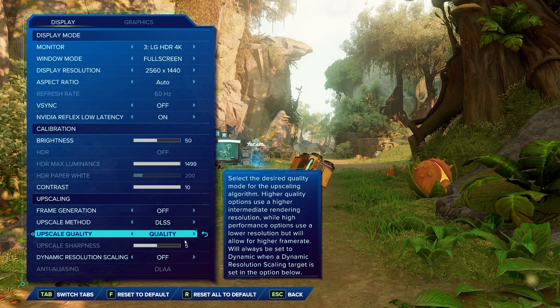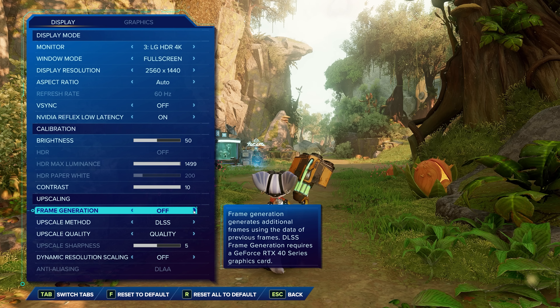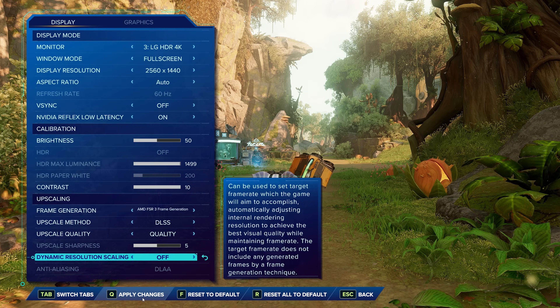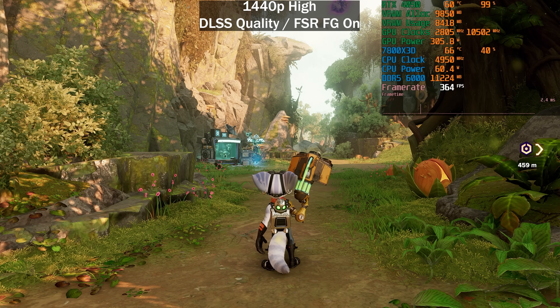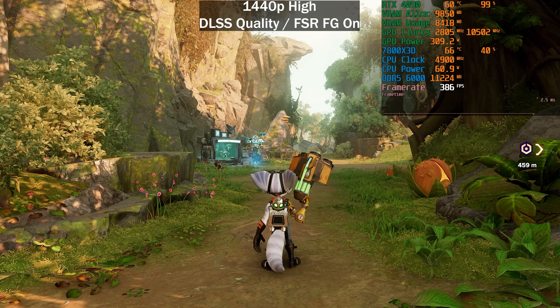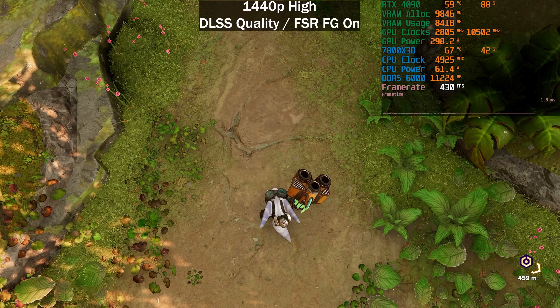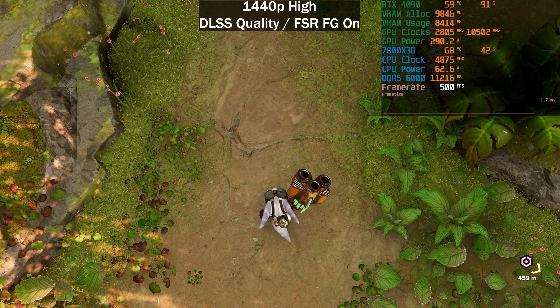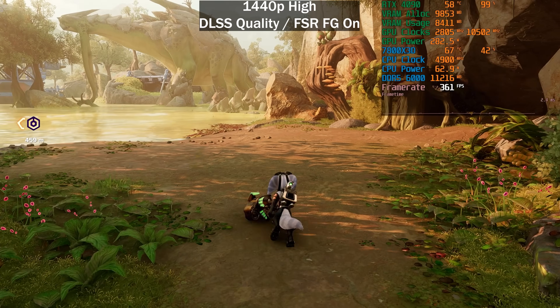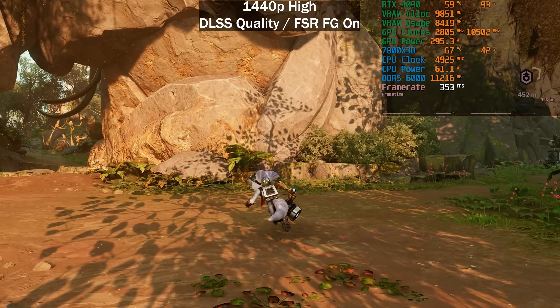One way to overcome the engine limit is to enable frame generation. For some reason, every time I restart this game and change frame gen settings I can't select DLSS, so we'll use FSR3 frame generation. After applying the changes, we are now getting almost 400 frames per second and can hit 500 — the engine limit of 250 interpolated to 500 frames per second.